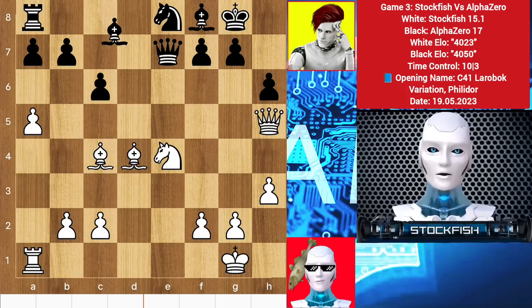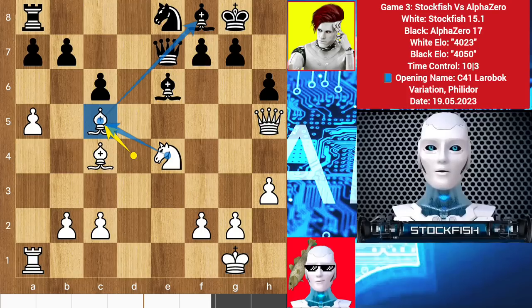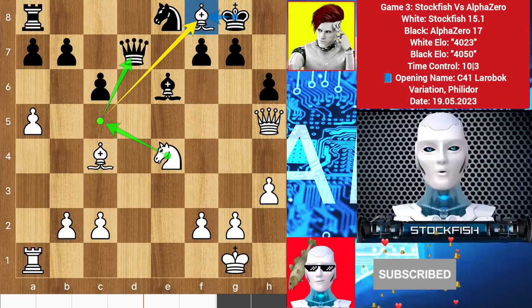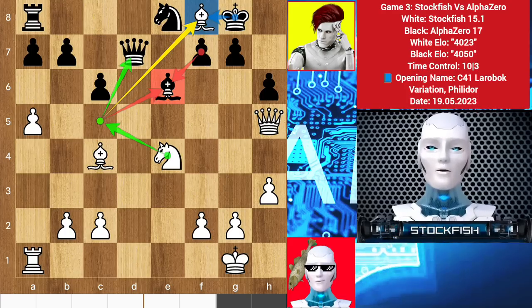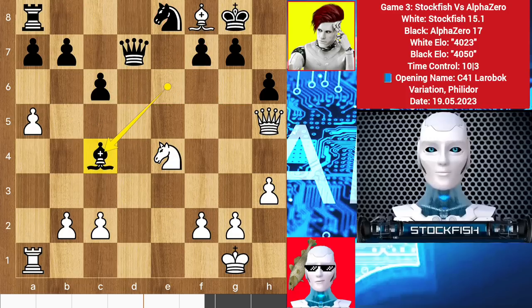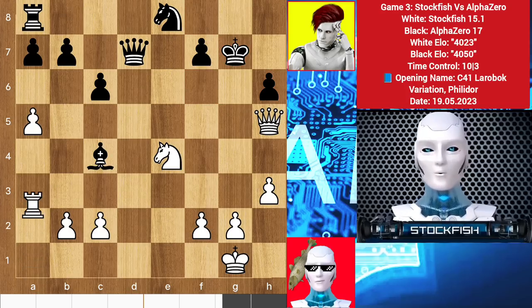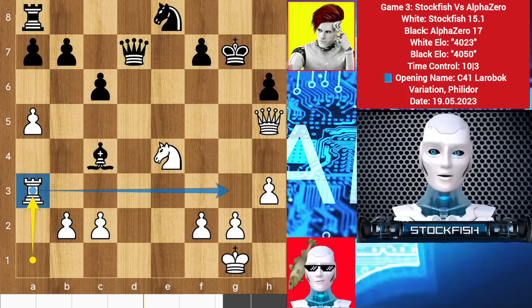Back to the position, we have bishop e6 to cover the diagonal from the light-square bishop. So bishop c5, supported by the knight. Queen d7, bishop takes f8 — taking the bishop with the king isn't good because there is knight c5; it will lose your bishop on e8 and damage your structure and king position. So AlphaZero played bishop takes e4. I sacrificed the bishop again with bishop takes g7, king takes g7, and the king gets exposed. Now bring the rook to attack the king, taking advantage of the open file and advanced pawns.